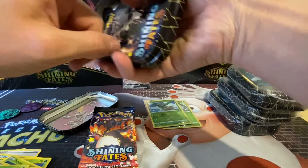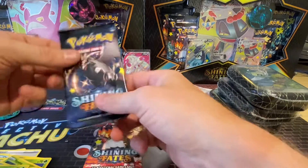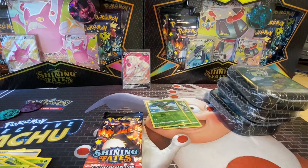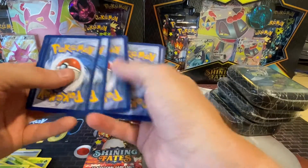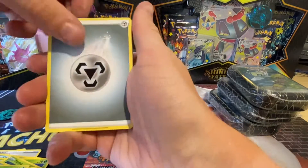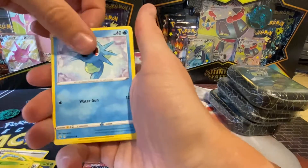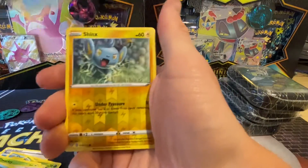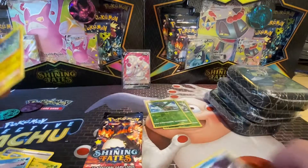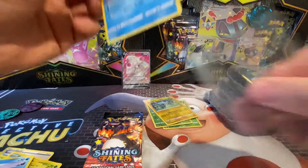You know what they say about Charizard packs — you don't get all good in them. Right, so that's that tin complete. We'll go with the Carbonite pack first. So we've got Metal Energy, Fawake, Gym Trainer, Luxure, Horsey, Shinx, Spinarak, Grooke, Snom, Shinx Reverse, and a Frostmoth. I suppose it's something getting a hollow rather than just a rare card in the back.